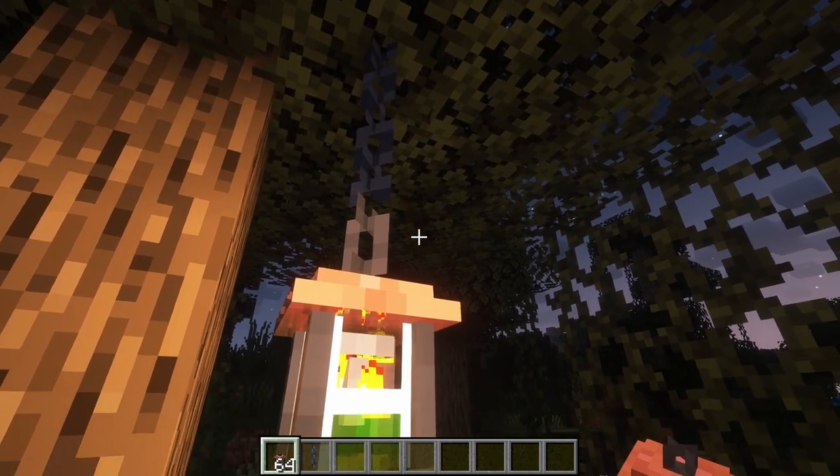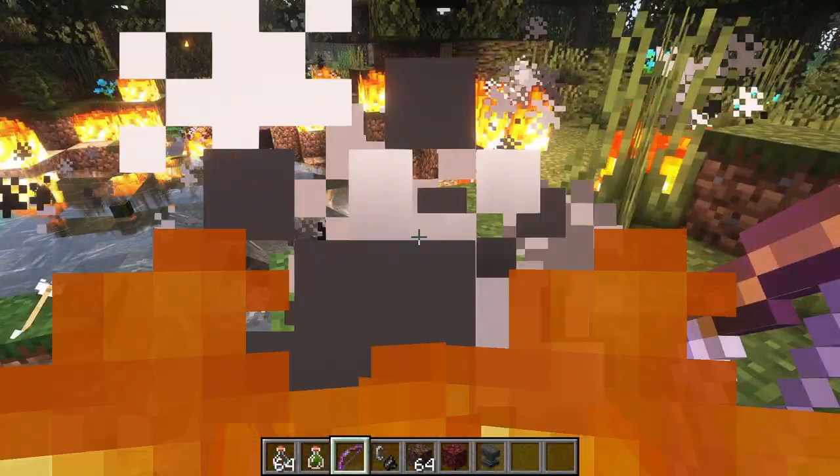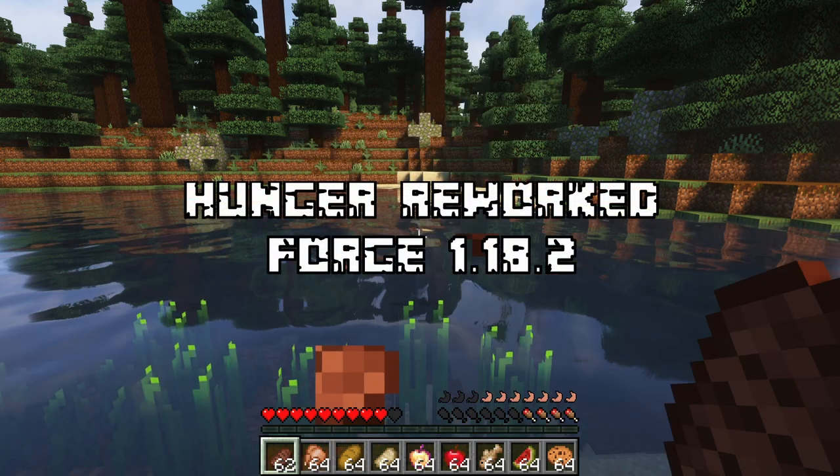A gas lamp can be crafted with a bottle of gas, and the gas can also be ignited to explode by shooting a flaming projectile at it. The third mod that we have is Hunger Reworked.